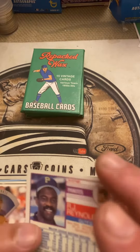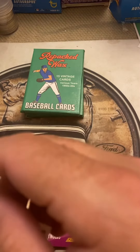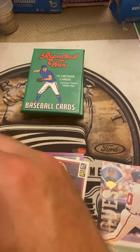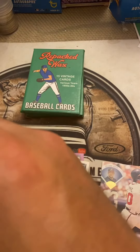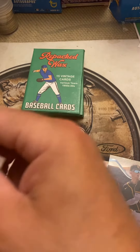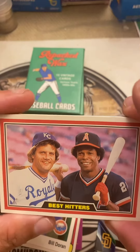We got Danny Boone of the Padres — there's wax sitting on his face, that's an '82 Donruss card. Then we got Robert Hassel Bowman Platinum San Diego, playing for 2021 Bowman Platinum. Bill Duran, '89 Upper Deck. We got the Best Hitters card featuring Rod Carew and George Brett.